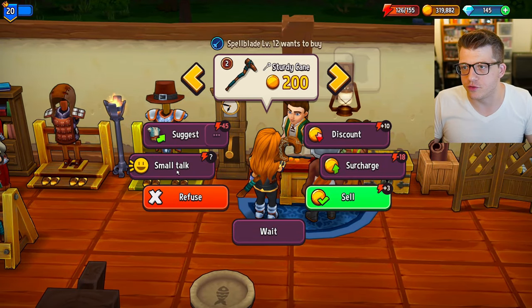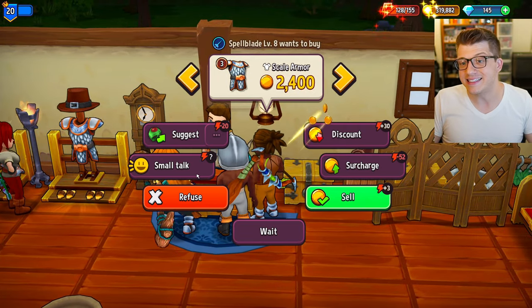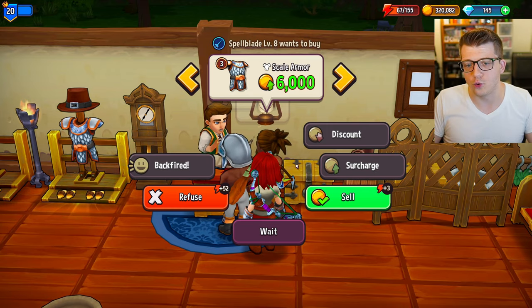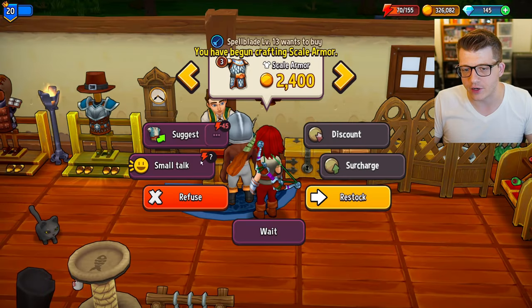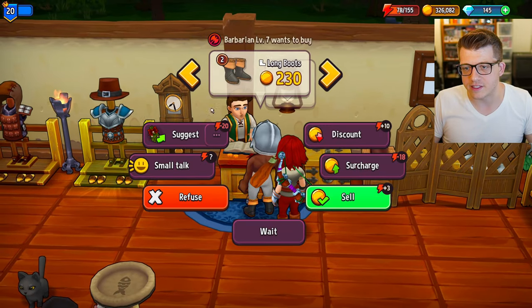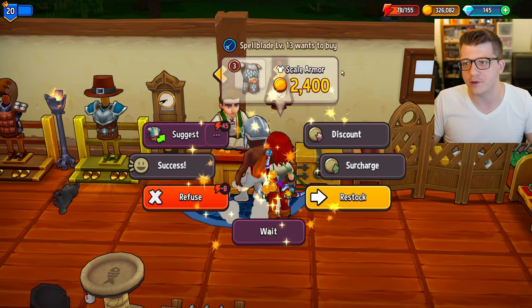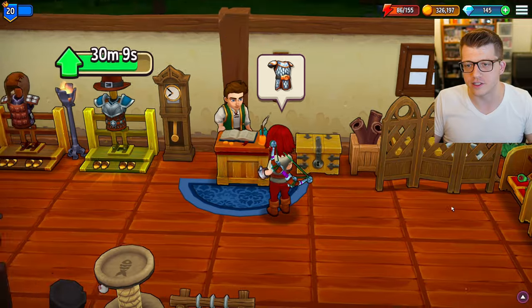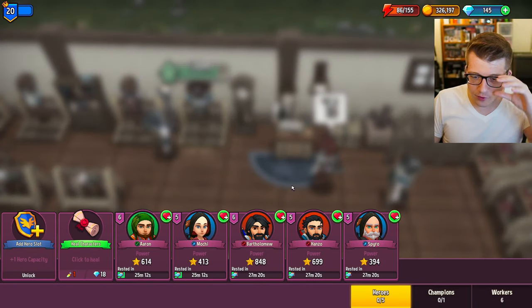I'm at 126 energy so it's not worth risking the small talk - I'll just go ahead and sell scale armor. We'll surcharge first, then small talk. We got a backfire there - not good, we need another scale armor. I'll do a small talk and get the success. Long boots - small talk, another backfire. I'm actually going to give them a discount on this because it's not much gold loss and it gets me a bit closer to being able to surcharge anyway.